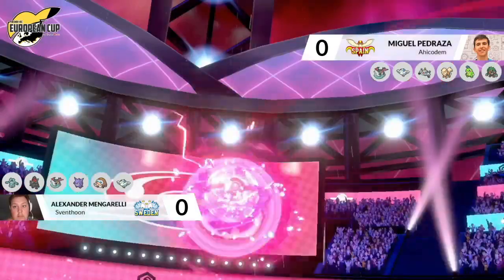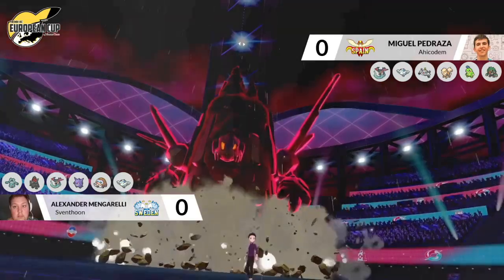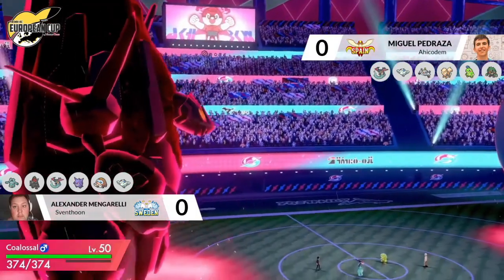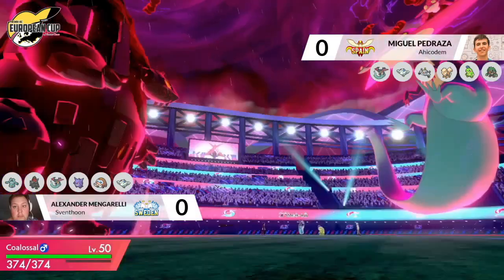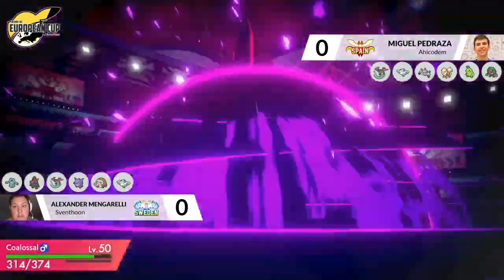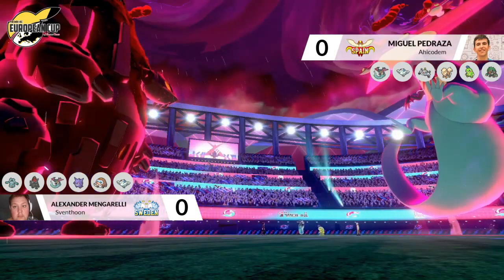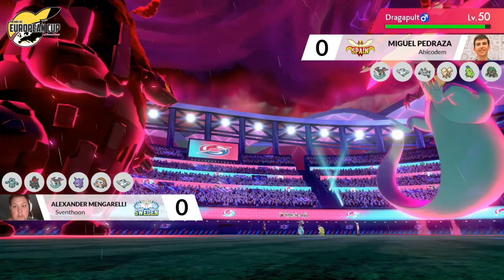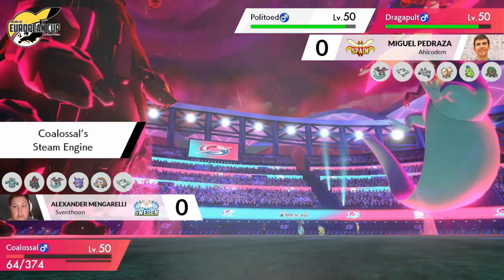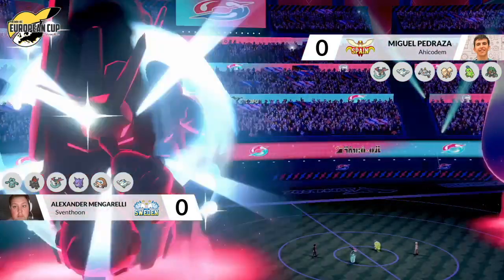We are going to be seeing the Gigantamax coming out from the Coalossal on Alexander's side of the field, so almost certainly going to be going for that Surf as well. A very nice switch-in for the Polytoed, increasing the damage output onto the Coalossal from that Surf. The Dragapult on Miguel's side is going to be moving first, firing off a Max Phantasm into that Coalossal, doing about a third of the damage and dropping the defenses, also revealing the Light Clay on the Dragapult. Alexander's Dragapult does go for that Surf — you can see how much damage that does to the Coalossal with that rain boost — but the Coalossal is able to survive.